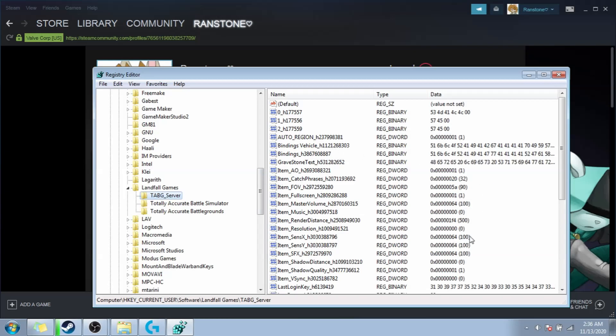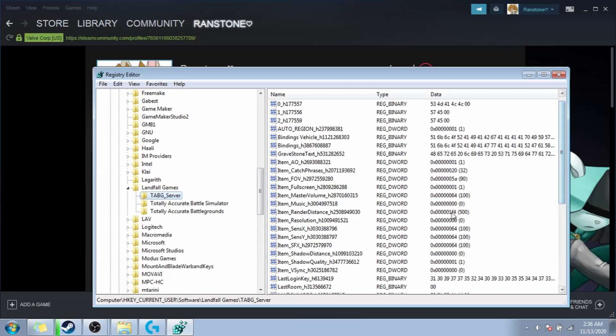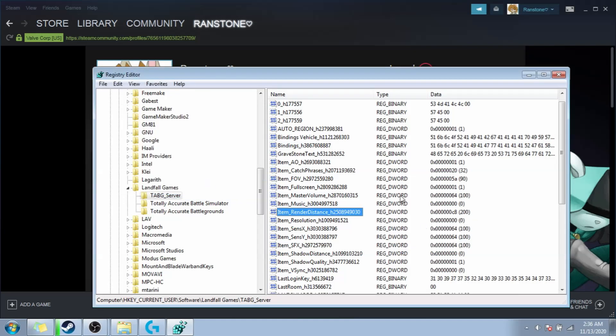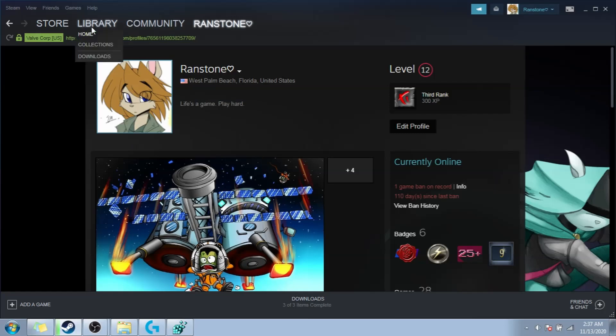Inside this key, we're going to see a value called item render distance, H followed by a bunch of numbers. Double click and open this up. Notice it's hexadecimal and decimal — make sure it's on decimal, otherwise it's going to totally screw it up. Type in a value such as 200. Anything lower than that starts to get janky. Hit OK and launch the game again. You're good to go.